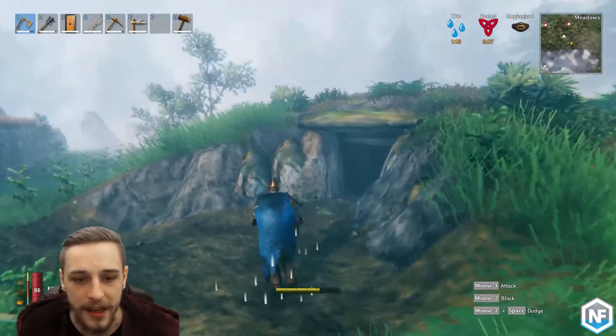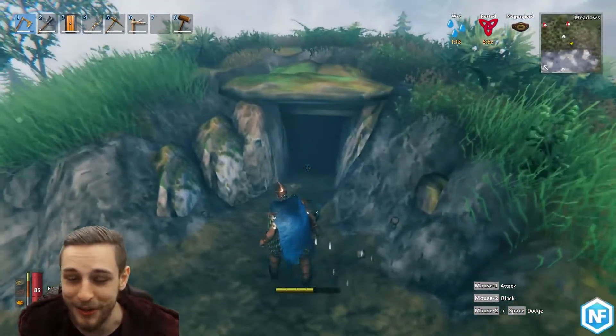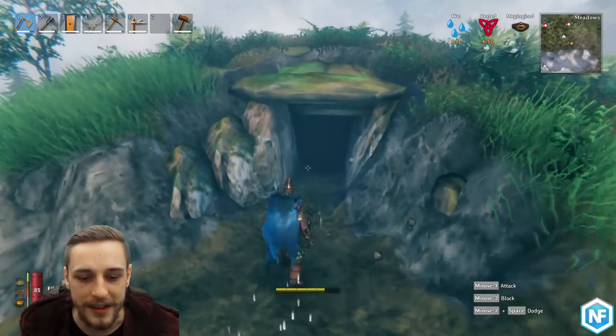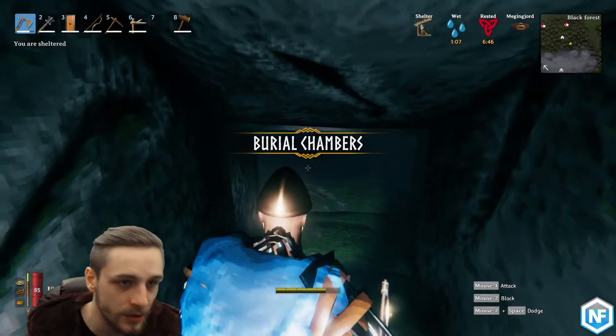Early game you will be finding these burial chambers in the black forest. You might not be venturing into them straight away, but once you're ready to do so, these are going to be giving you the Surtling cores that you need to progress. So we're going to wander in here.